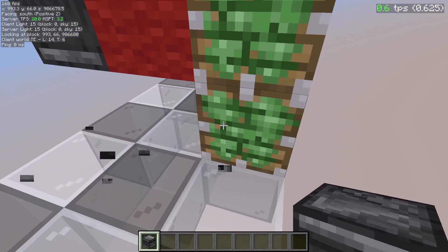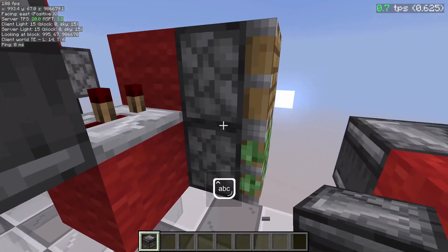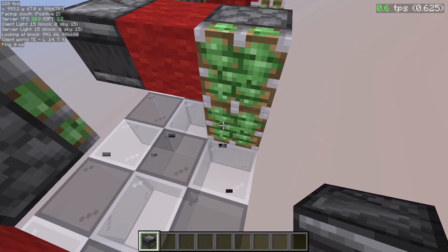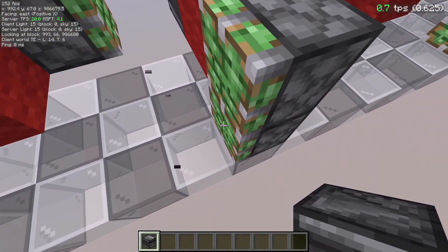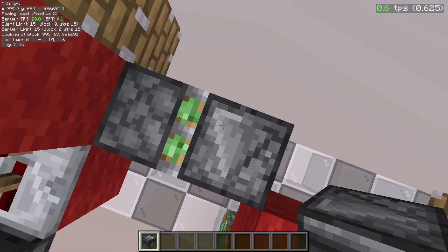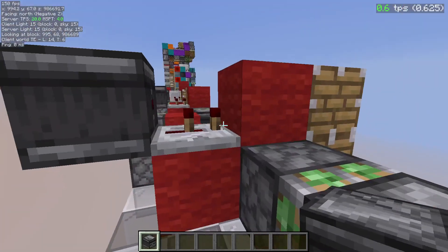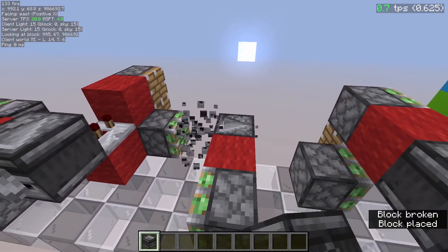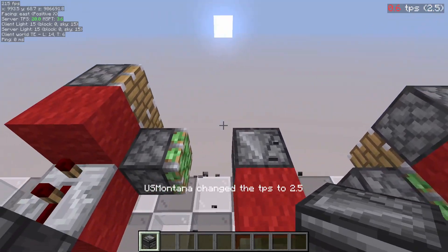At zero microticks — instantly — this piston will power. Because this piston is budded, it will update one microtick later. But one microtick later, this piston is updating to retract while the other is updating to extend. Because it is retracting, it will retract as soon as possible, meaning the extension will not be scheduled. If we have two updater pistons again, this observer will not be concerned with that, so this will start extending instantly, and at two ticks this will already be in position.